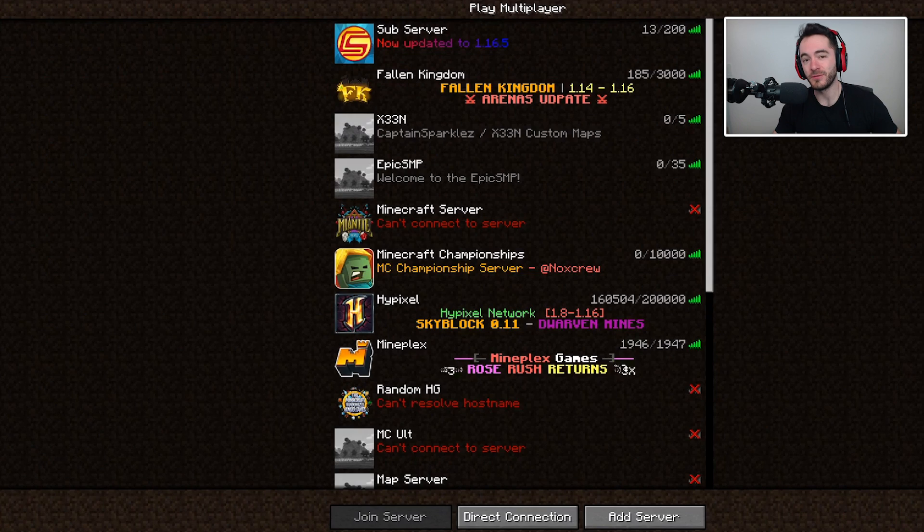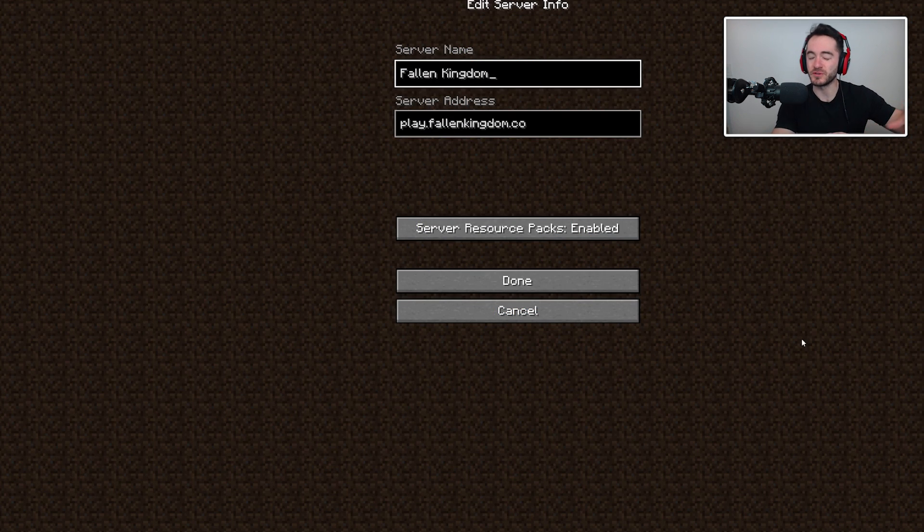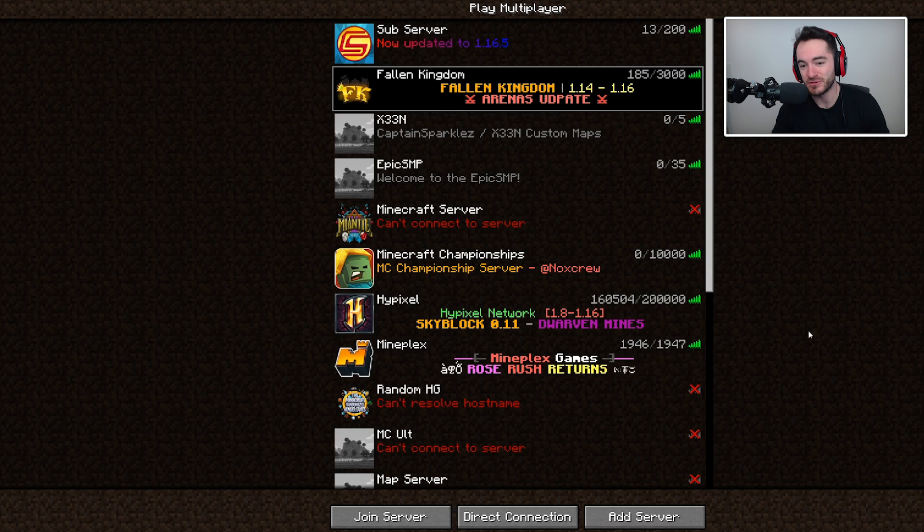Also, check out the Fallen Kingdom server. Newly updated. Play.FallenKingdom.co — Minecraft Java 1.16. You can copy-paste the IP from the description or just type it in. And 1v1, 2v2, PvP people. Do more path editing. Check out musical-related things and secret easter eggs that'll be fully added at the next update. There's just so much stuff going on.